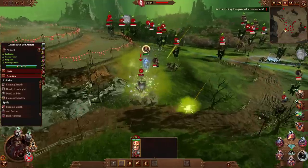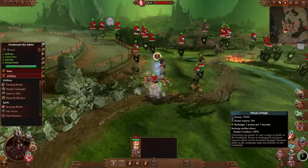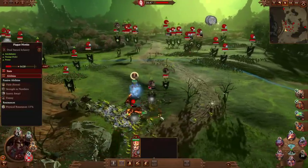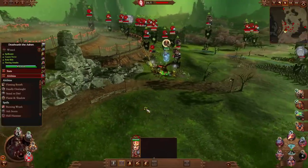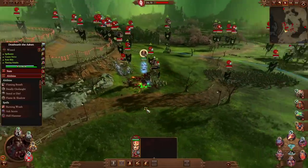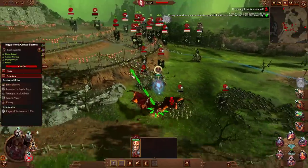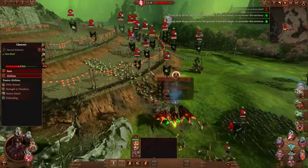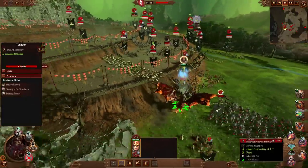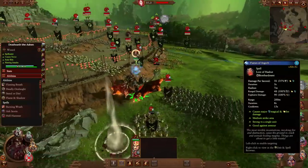We've got heaps of Winds of Magic, which a lot of people were curious about in the last video about the Chaos Dwarfs. The Chaos Dwarfs have a building they can build in every single one of their tower settlements — a tier 5 building called the Temple of Hashut — and it gives a global bonus to Winds of Magic reserves of plus 3. If you've got 10 of these buildings, that's plus 30 Winds of Magic. This guy here has 243, and this spell only costs 5 Winds of Magic, so we'll be able to cast it a lot.